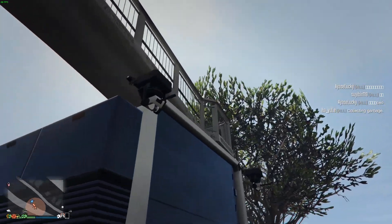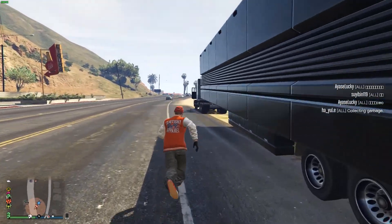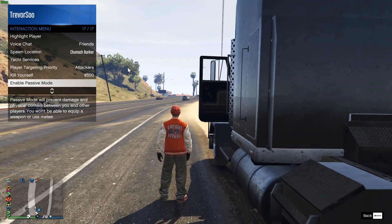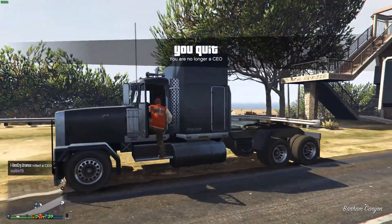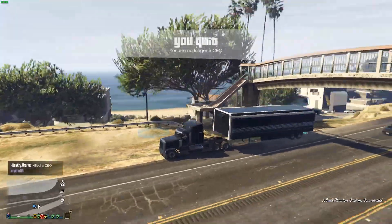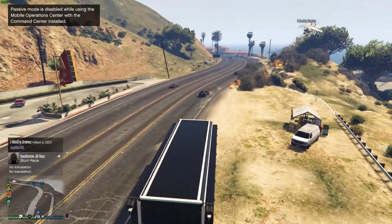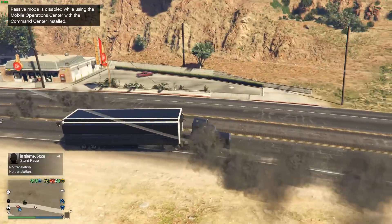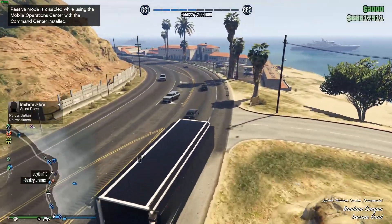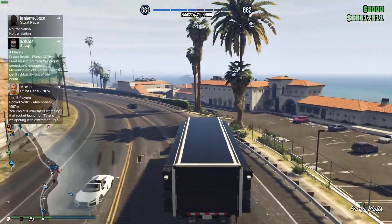That's the Rail turret right there. There seems to be a Hydra coming for me so I'm going to go into passive mode because I don't want to be disturbed while making this video. I'm going to attach the trailer again — there's the front turret pointing to the right from where I left it. I can't go passive while in the MOC, but that's fine. I'm going to drive back to the bunker.